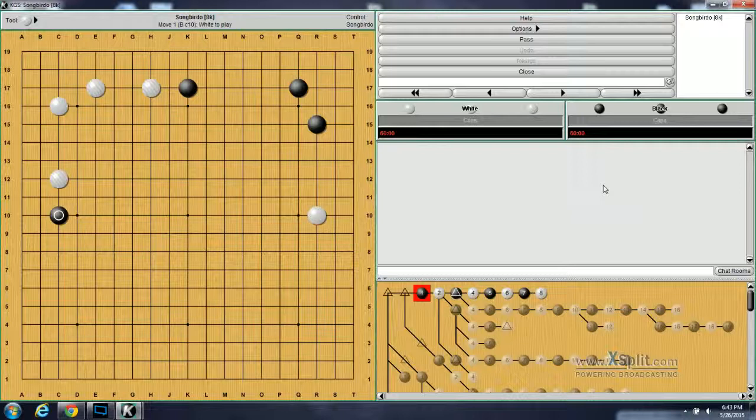Hello and welcome back to Richard Bozulich's Get Strong in Invading. Today we're going to be going over the small knight enclosure with an extension. We're starting with problem number 66, where white does this probe move here. And from this probe move, black actually has four responses.